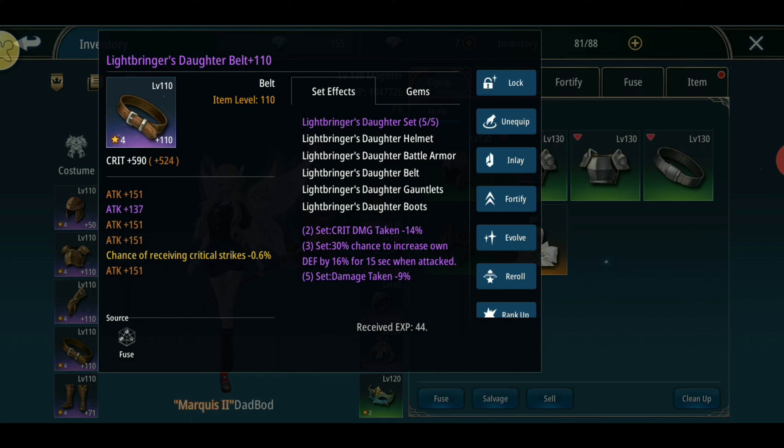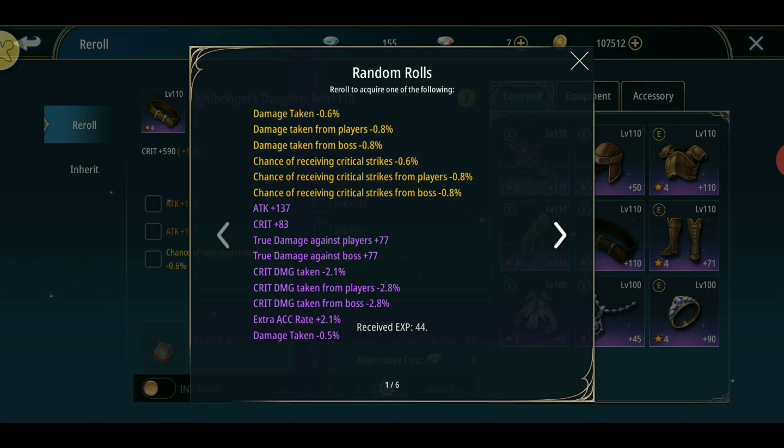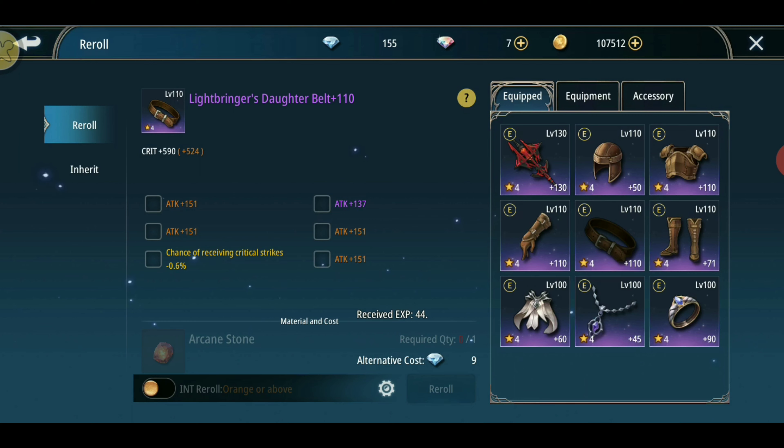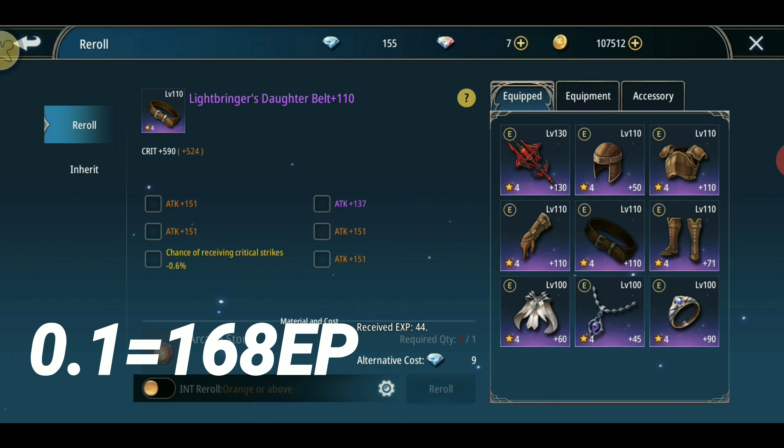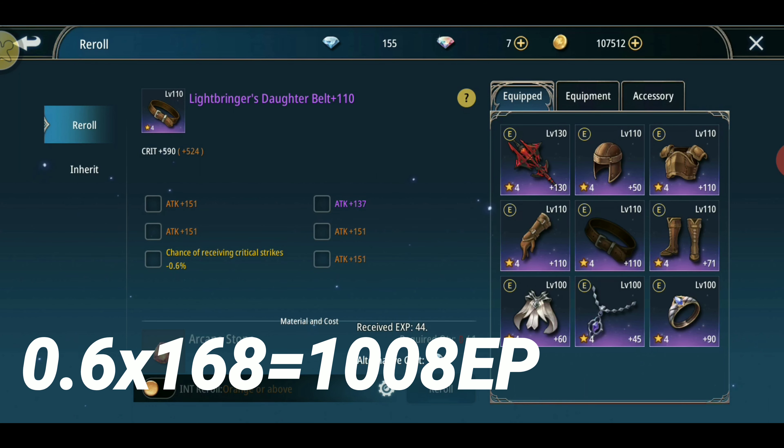Now for the belt. For the belt you cannot inherit extra damage stats or damage-against-player stats. The two best options here are attack and chance of receiving critical strikes. Per 0.1 of critical strike chance is 168 EP, so 0.6 times 168 equals 1008 EP.